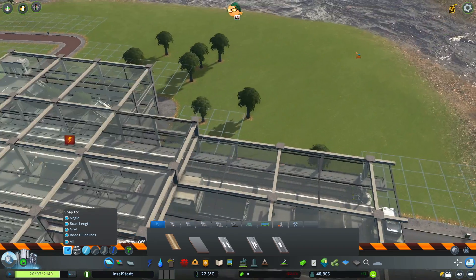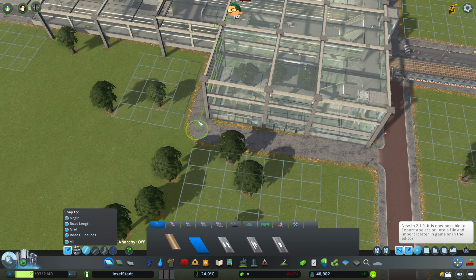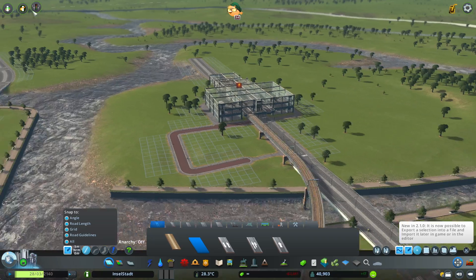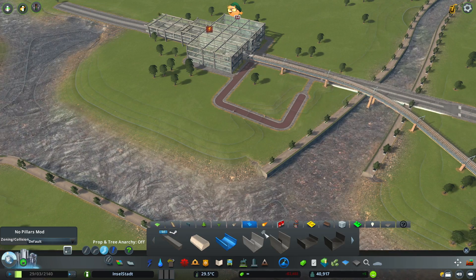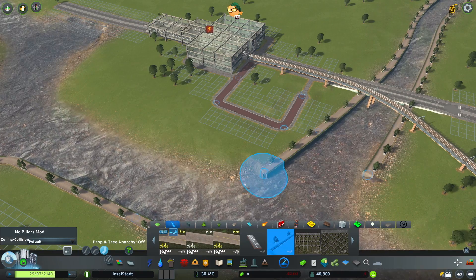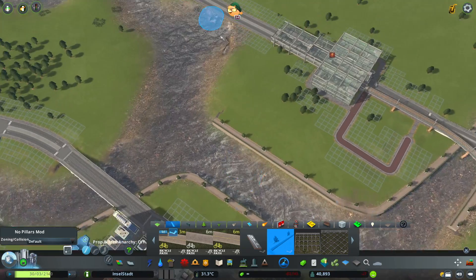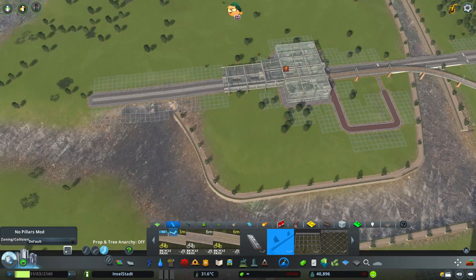Let's demolish this extra bit right there for now, then do the same over here and drag it down a little just to make it look more fitting. I need to extend the — I think we call it a quay here. Let's try to make it kind of straight, similar to the other side, and then just bring it around to here for now because I'm not sure where it's going to go from there.